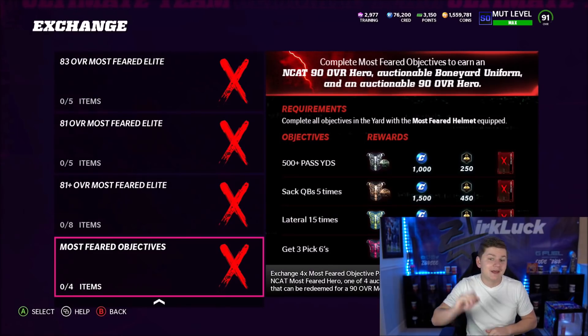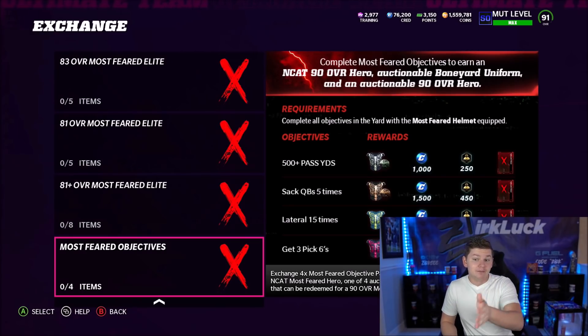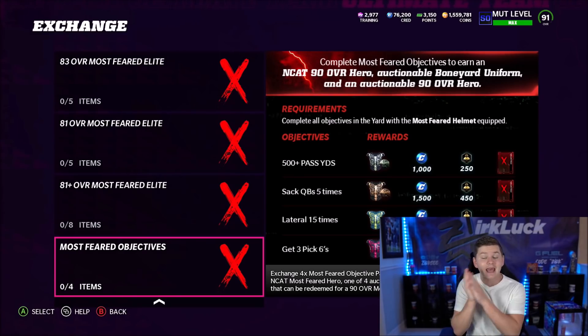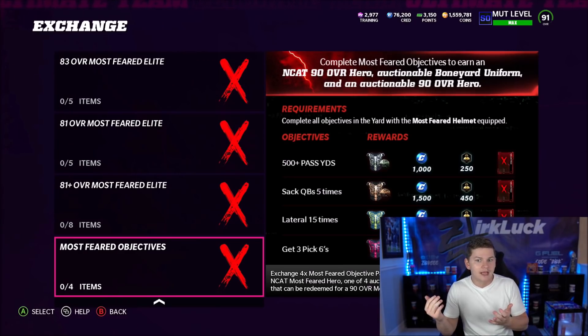The final thing would be to take a look at the yard objectives — this is more for you guys that like to play the yard. If you exchange four Most Feared objective pass collectibles, you get your choice of a 90 overall NCAT, one of four auctionable boneyard uniforms, and a collectible at the end of Most Feared. After the final release you get a 90 overall auctionable — so two more 90 overalls, one auctionable and one NCAT. You need 500-plus passing yards, sack the quarterback five times, lateral 15 times, and get three pick sixes.